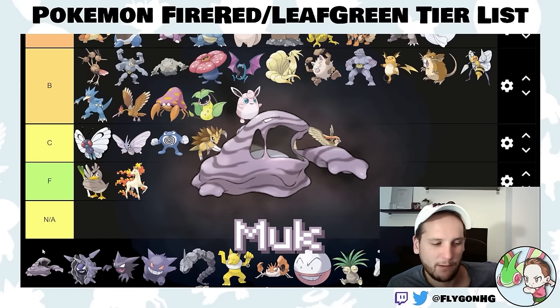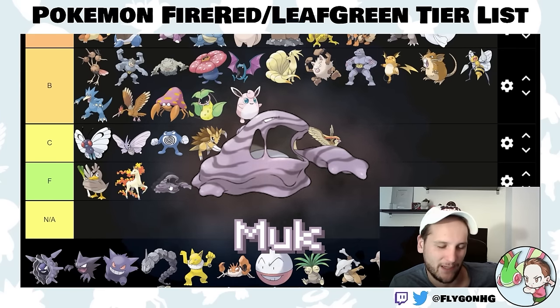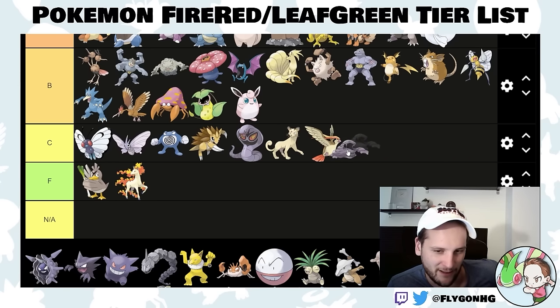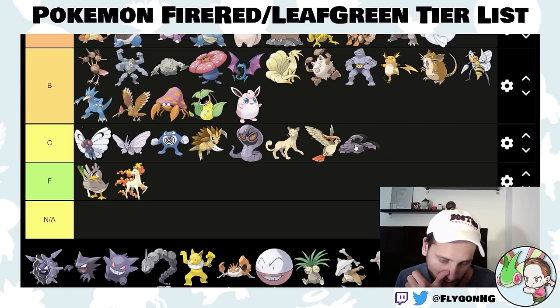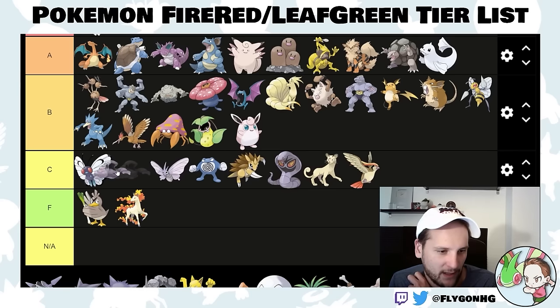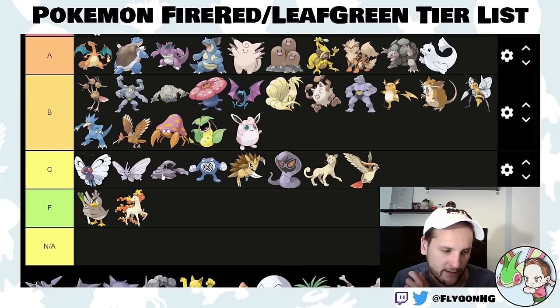Muk — you're probably never going to use this. I guess you could get it from Cinnabar Island or from that sludge pile in Celadon City after you get Surf, but you should never skip the Eevee encounter in Celadon City. This Pokemon is okay but not amazing. By that point in the game it's going to be taken out by psychic moves, and there's no Leftovers or recovery in this game.